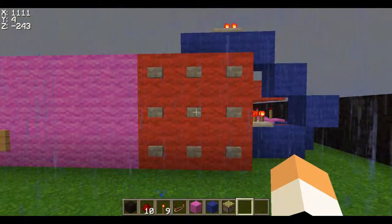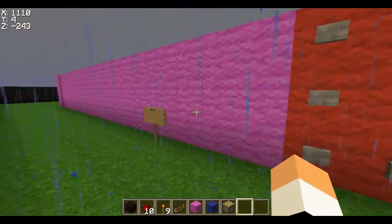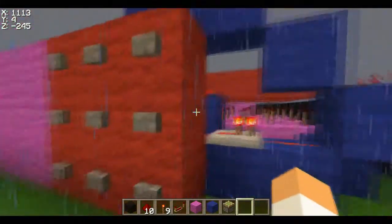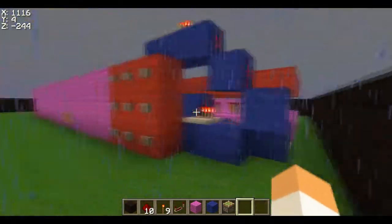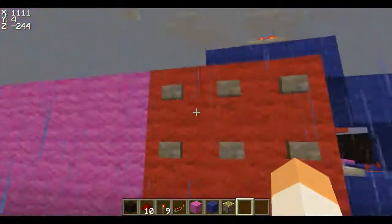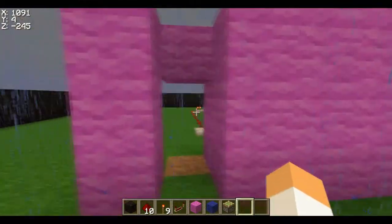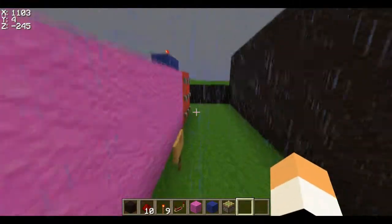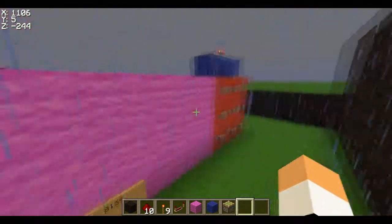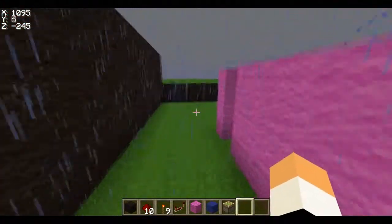Hey guys, Eagles Nest here from Rinald13, coming with a redstone tutorial. It's gonna be pretty fun and exciting. I learned this partly on my own and partly from a YouTuber. I'll show you what it does — if we type in 8159 and run over here, this is open. Hit reset, it's closed, then type 8159 and it's open again.